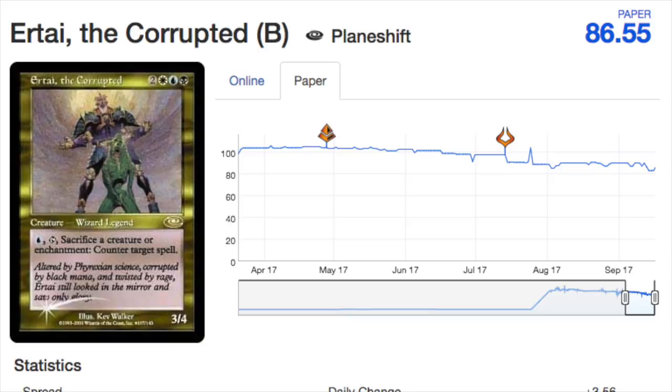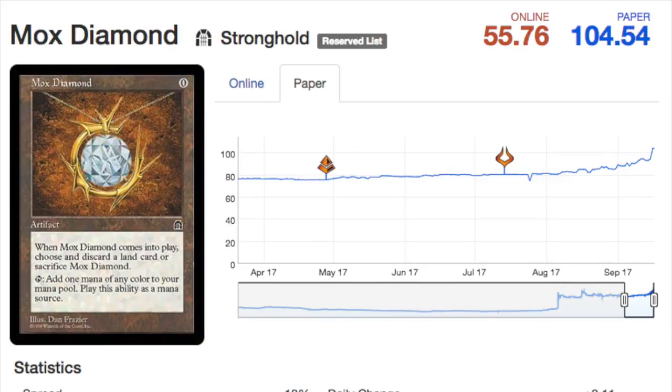I've never seen one of these in person. I know of them and really wanted them, but there are so few. As a collector's item — and Urtai as a wizard — you can expect this card to really just skyrocket in price. Another card that has been trending up and one to keep your eyes on is Mox Diamond.